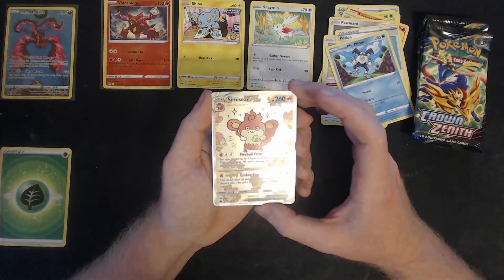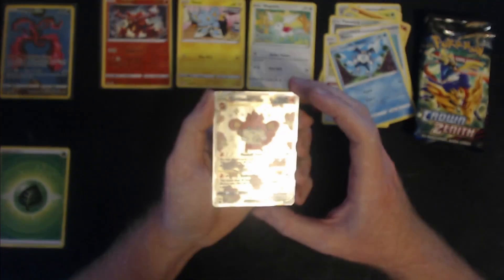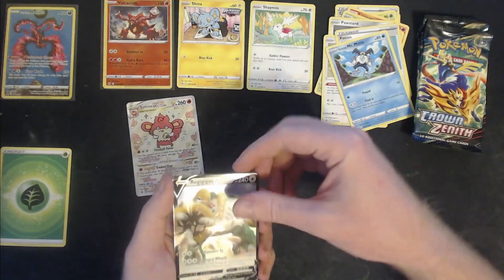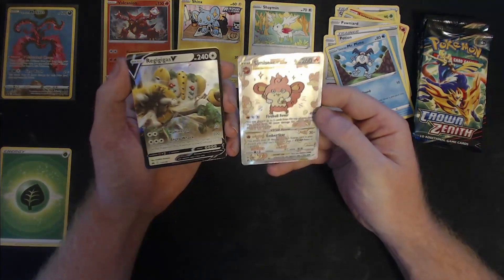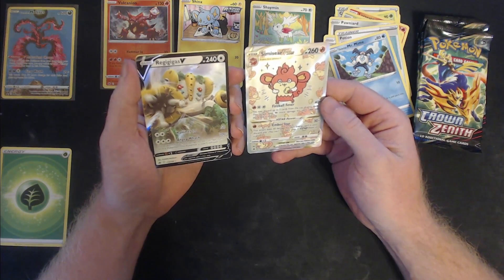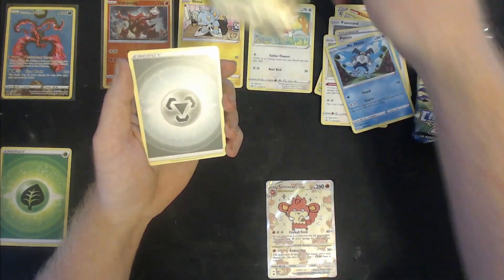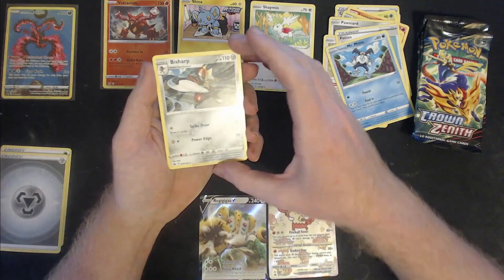Oh okay, here we go — we have an etched holographic full art! It looks like — I actually don't know if it is or not — but it is a V-Star: Simisear V-Star! That one's going in a sleeve. Wow — we have Simisear V-Star AND a Regigigas V holographic. That is an awesome pull!